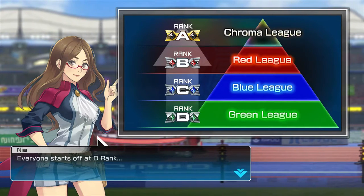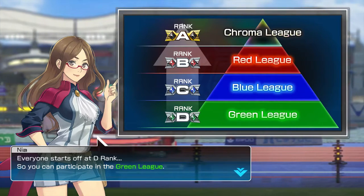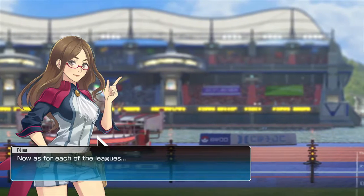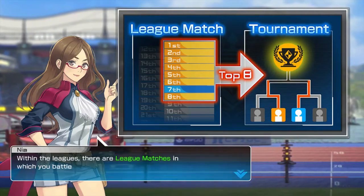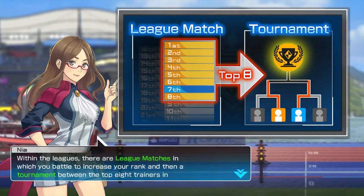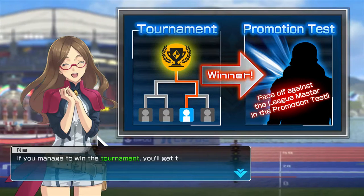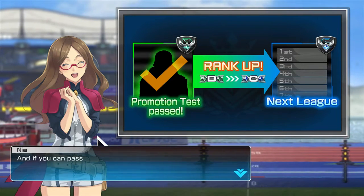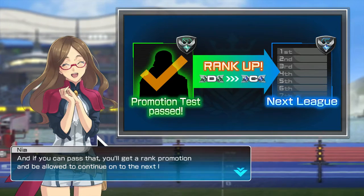Everyone starts off at D rank, so you can participate in the Green League. Within each league, there are league matches where you battle to increase your rank, and then a tournament between the top eight trainers. If you manage to win the tournament, you'll get the chance to take a promotion test run by the league master. If you pass that, you'll get a rank promotion and move on to the next league.